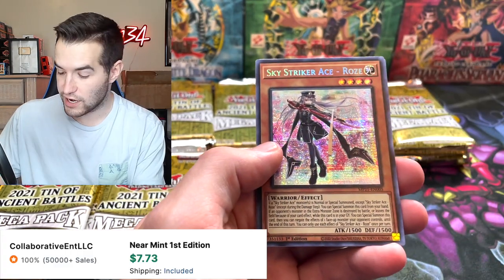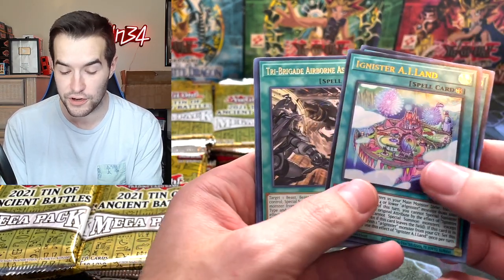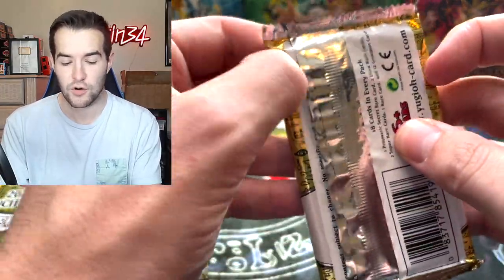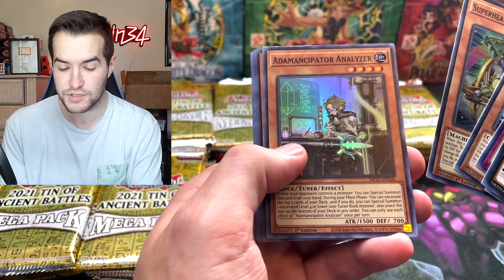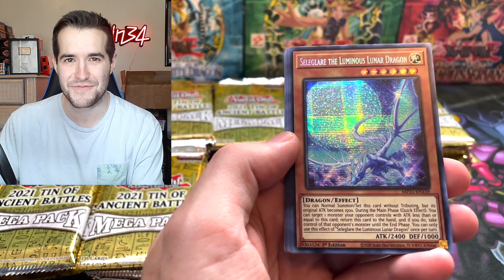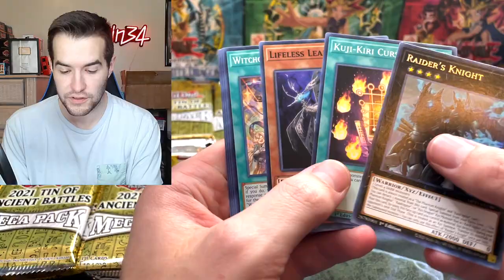Drytron, Sky Striker Ace - Raye — that's a pretty nice copy as a prismatic secret rare. Oh, I thought it was the Cross Out! There it is — Ignister A-Land and Nadir Servant. Another Nadir is already pretty strong. Here we go — Goki, AI Ritual, Melffy, and Infernoble. We got a Super Infernoble Armed Dragon. Adamancipator Analyzer, pretty good card. We got the Lunar Dragon, Nervall, and a Maximus — pretty good ultras.